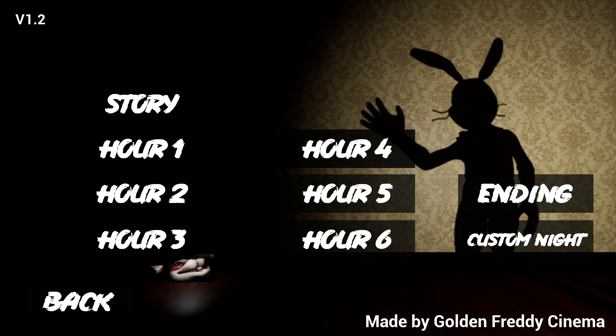Story — Hour 1, 2, 3, 4, 5, 6, the ending, and the custom night. We're gonna play story. After telling the whole story about what happened to Mark, we went to his Uncle Scott's house. Mark had a little memory loss so he went to bed early. I stayed downstairs to stay with the dog and watch some TV. But then this happened — there goes Glitchtrap.